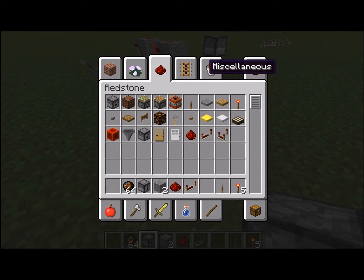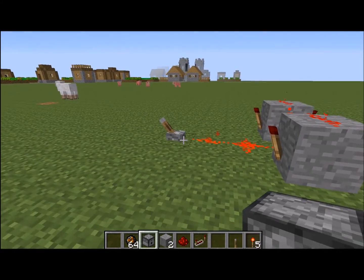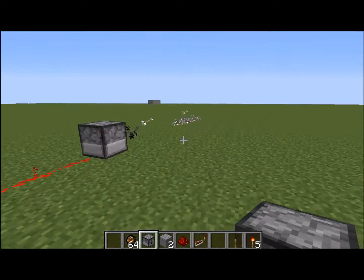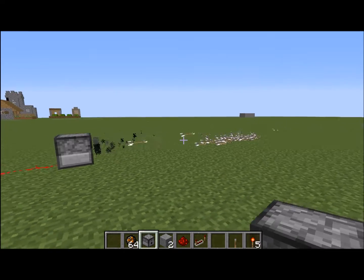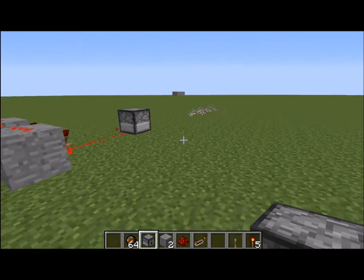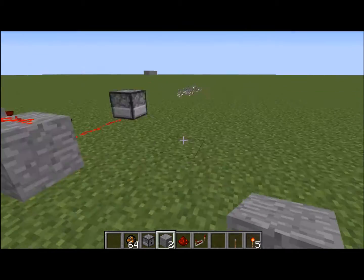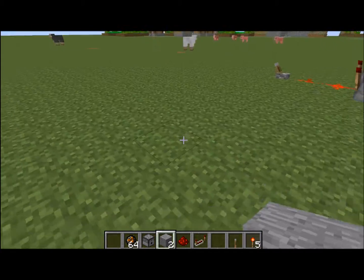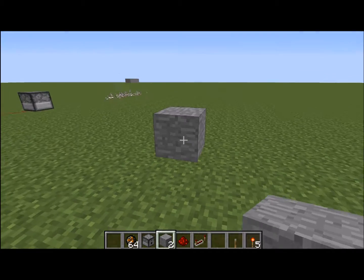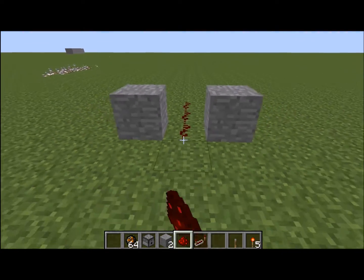Hi guys, it's Kurtendo showing you how to make a machine gun in Minecraft. So this is what it'll look like when it's done. You're gonna need two blocks of basically anything — I just use stone. Get two blocks, put them down anywhere, then get some redstone and make a line about that long. Doesn't really matter.